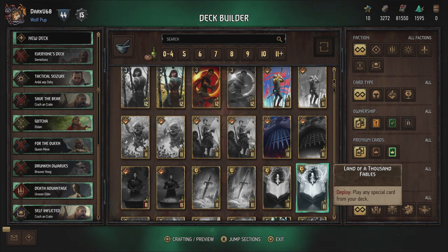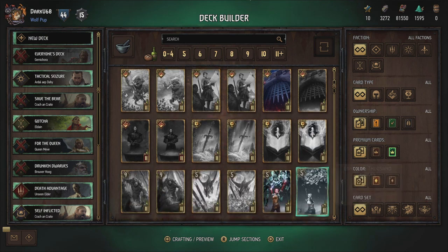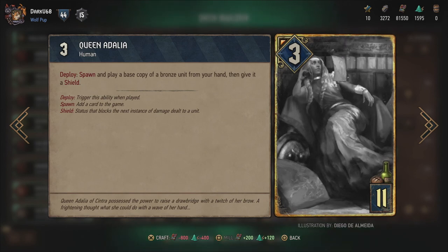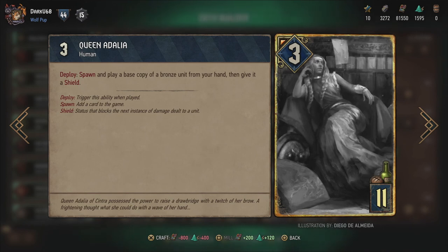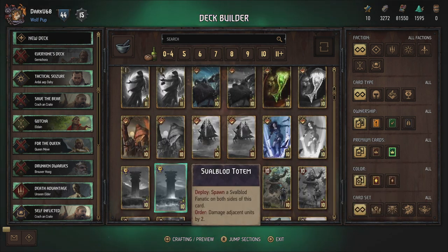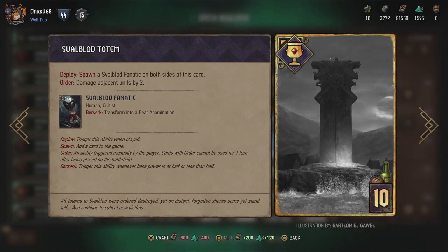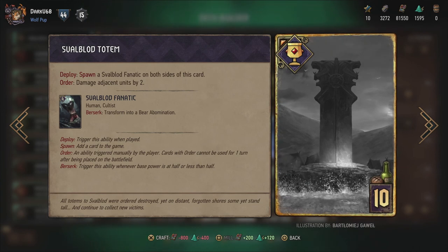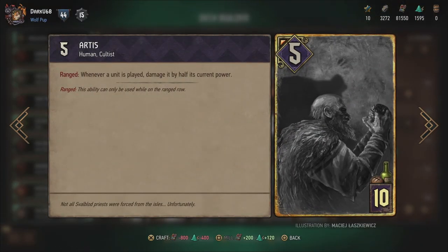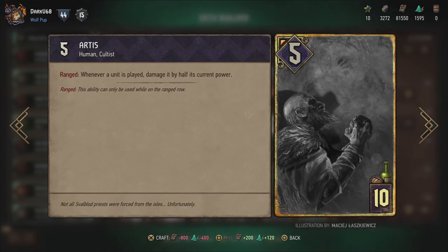The Land of a Thousand Fables - play any special card from your deck. More of a utility card than anything else, but a gorgeous card. Then we have Queen Adalia - spawn and play a base copy of a bronze unit from your hand, then give it shield. Something that can combine well with other soldier cards that you can only get two from but benefit from multiple copies. Then we get the Svalblood Totems - spawn a Svalblood Fanatic on both sides of this card, and damage adjacent units by two on order as well - triggering their abilities immediately. That self-damaging team is going to be really cool to play around with. Artis - whenever a unit is played, damage it by half its current power on both sides. And look at the shadow - he turns, his shadow is a bear. That is nicely done.